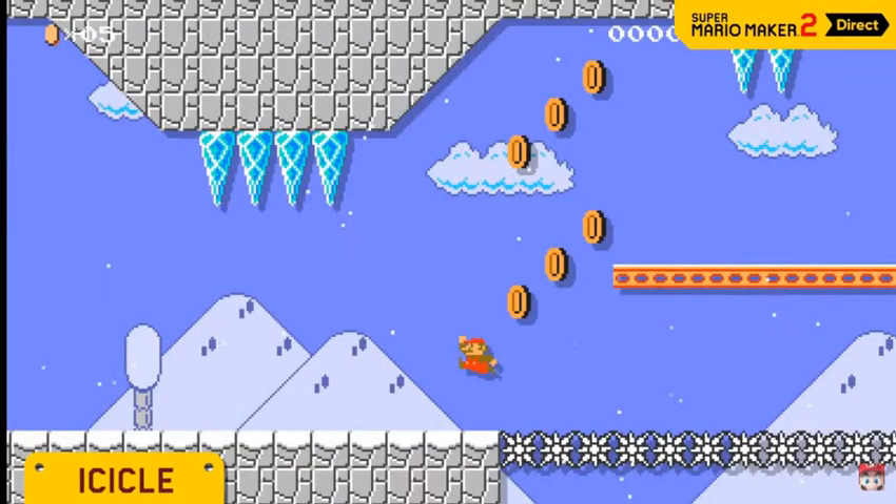This is a better look at the ice world, also with icicles, which is nice. I didn't expect them to actually add those into Mario Maker, because they were only used in like a couple levels. But hey, they added them and I'm super excited.